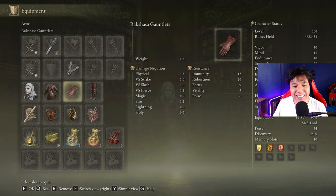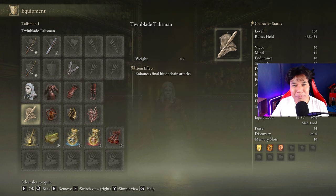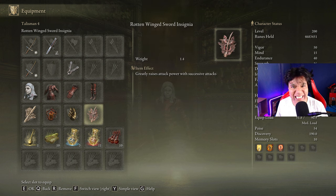We are going to be rocking 3 pieces of the Rakshasa's armor set that will increase our damage by a total of 6%. We are going to combine this with the White Mask for a 10% damage boost with each bleed proc. The best talismans we can use for this build are the Twinblade Talisman, the Lord of Blood's Exultation, the Millicent Prosthesis, and the Rotten Winged Sword Insignia.